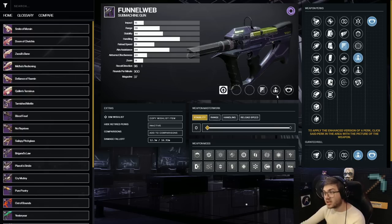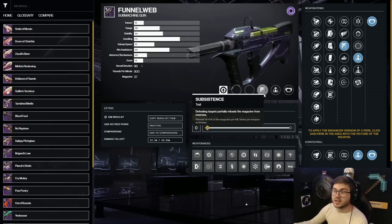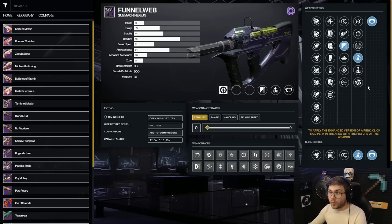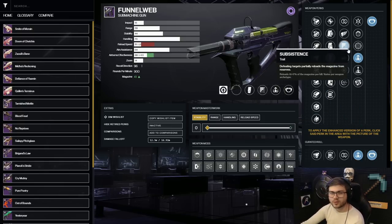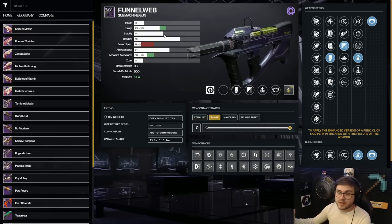Personally I'd go with Subsistence and Adrenaline Junkie on the Funnel Web — your damage is always up and Subsistence paired with the Vise Stinger origin trait keeps your mag topped off constantly. The Funnel Web unfortunately doesn't have the Void intrinsic perk so you can't get Repulsor Brace on it. If you want Repulsor Brace it's on the Iron Banner SMG, but for a Void class without Duality access, the Funnel Web is the better choice. Take Extended Mag with Subsistence since you won't need to worry as much about reload speed, and something like Ranger SMG for added range.